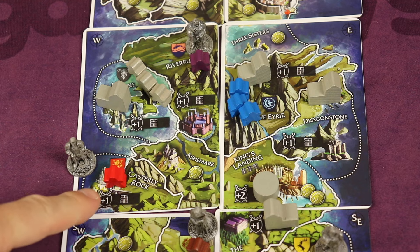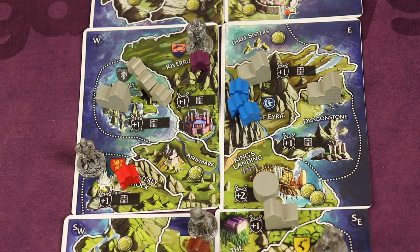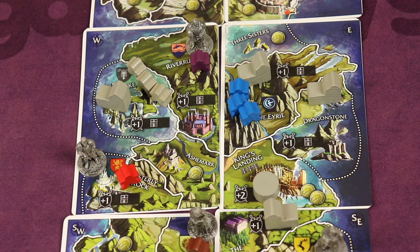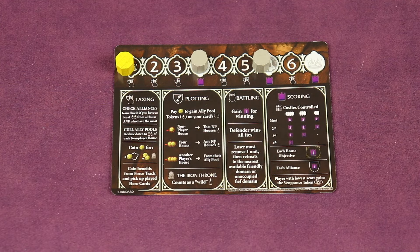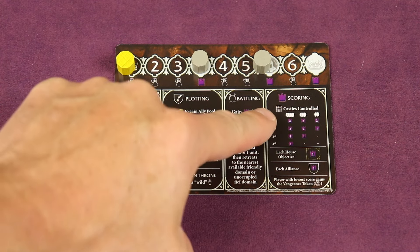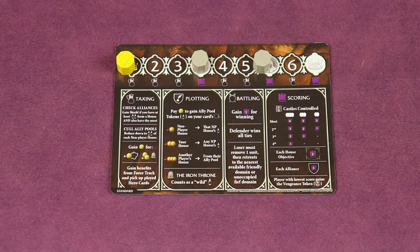I was the one with the most castles controlled and I get to start with one power token and a leader there. I also have a castle, and this is important because you're trying to essentially control domains with castles in them. The game is played over six rounds, and scoring is going to happen at the end of the third round, the end of the fifth round, and the end of the last round. One of the main ways to score is to see who has the most castles controlled.